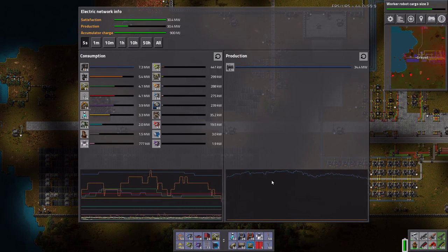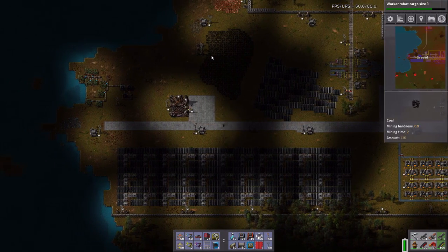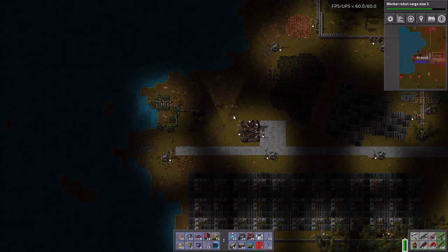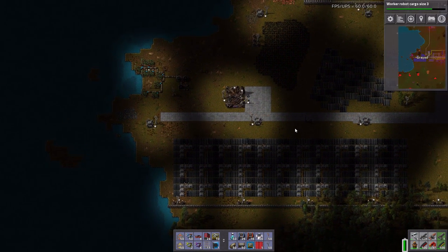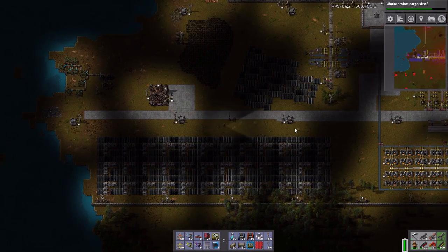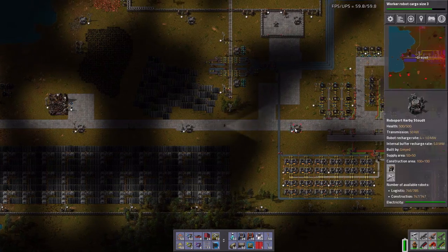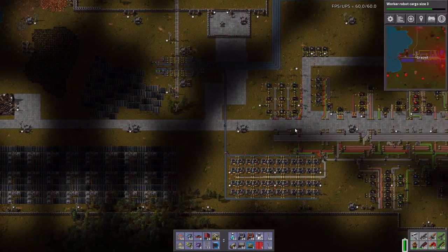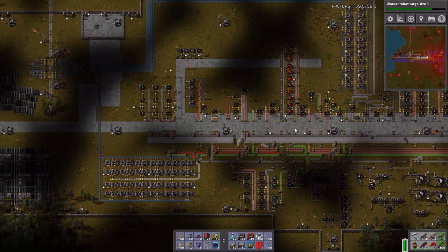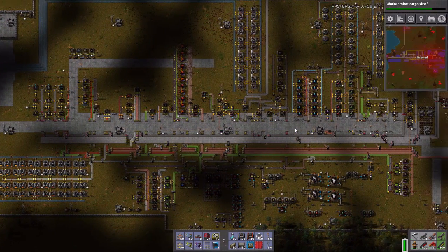The engines are holding the load right now. I have 900 megajoules of accumulator power. What I'm trying to figure out — what if I moved some oil processing over to that side? Would I be able to get it all the way across without being squirrelly as all hell, as always?